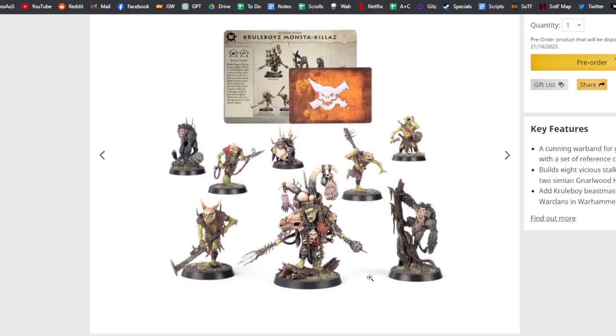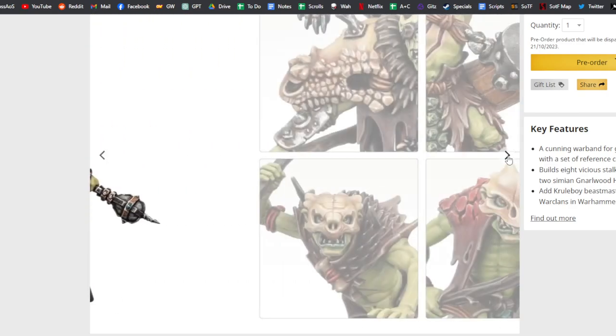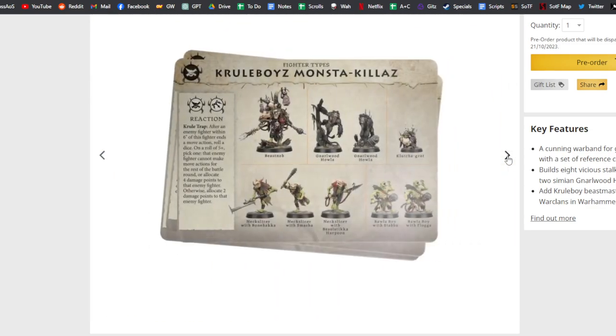So this is the 40mm base model - pretty cool. There are these baboons or whatever and other orcs that are generic, then one must be the musician Balla Boy, and one two three four five six seven eight - this one must be the Clutch Agrot. He's got like this egg, so he's the target - the monster is too busy trying to get this Clutch Agrot and isn't attacking the unit. I'm not sure if the baboons have Monster Killer's Weapons like the main guys do.